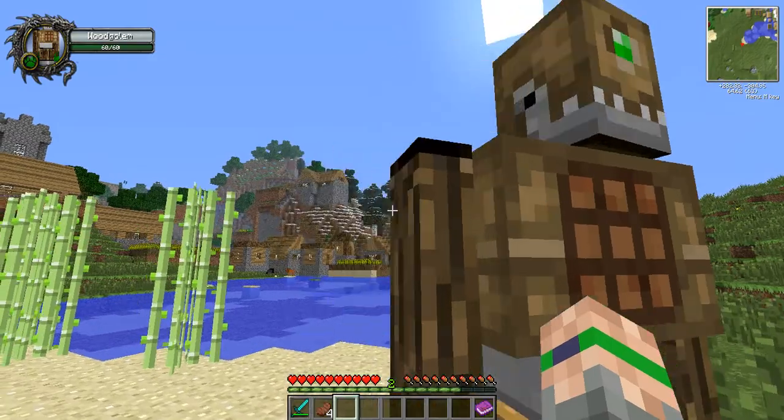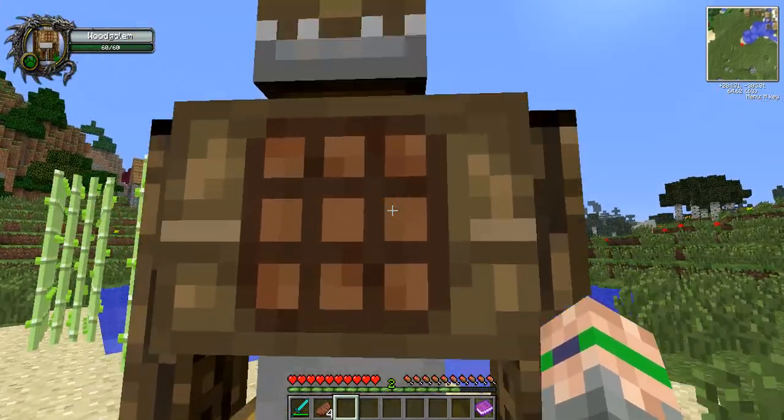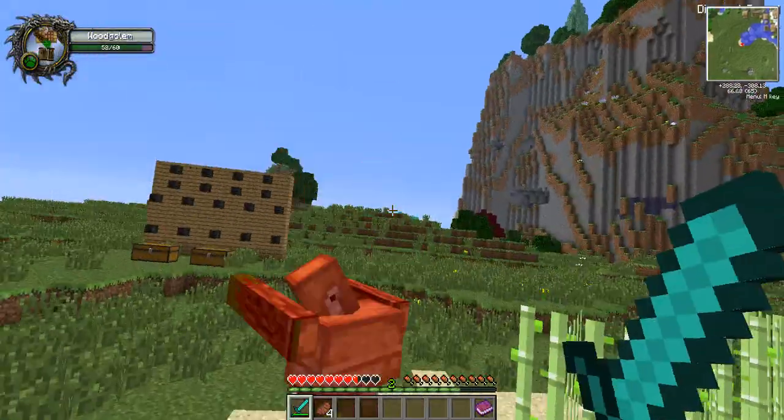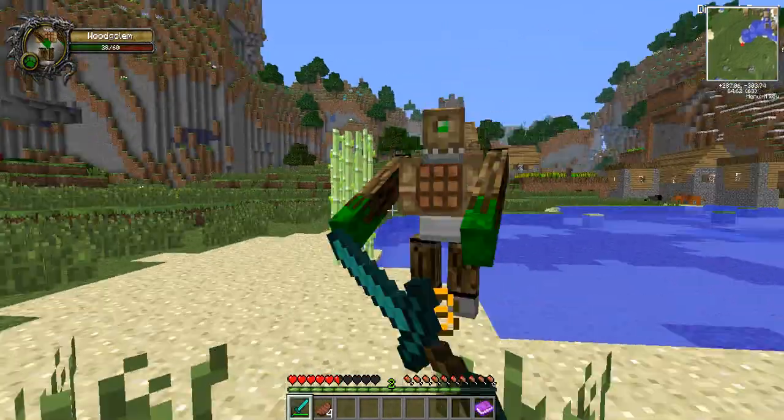He has a little crafting table on him, so you can craft on him. If you attack him he just lifts you up in the air really high. He's not too easy to kill.